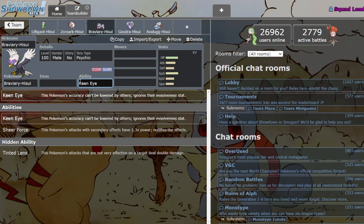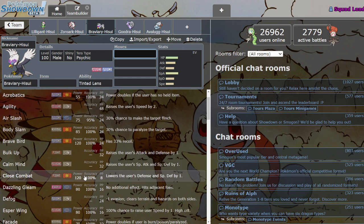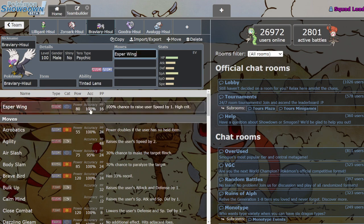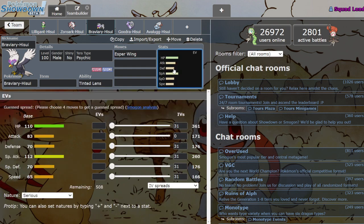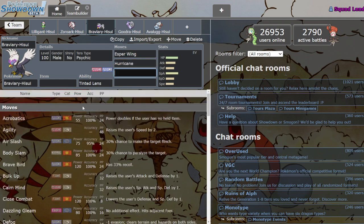Hisuian Braviary has some nifty abilities, namely Tinted Lens. So if you find a Steel type that resists your dual STAB, Tinted Lens means that's not too much of an issue — it just muscles past that. He also has his own signature move, Esper Wing — 80 base power, 100 accuracy, and it always raises your Speed. So it does kind of help with that low Speed stat, though it's still a little too slow for my liking.